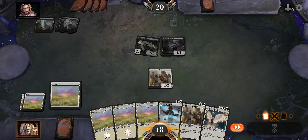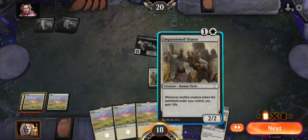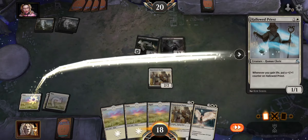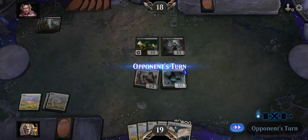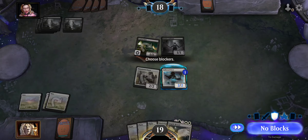I'm going to play Plains and then I'm going to play a Hallowed Priest. I didn't attack very much last time, so I'm going to try this time. I'm a little nervous. No blockers — I don't want that death touch.